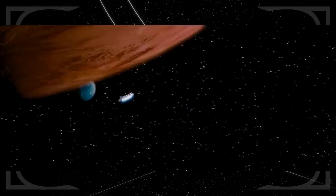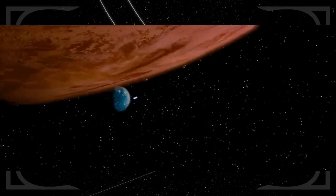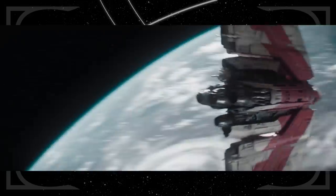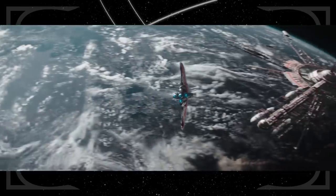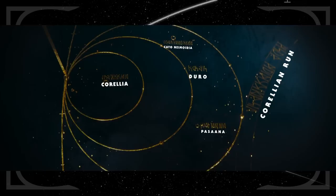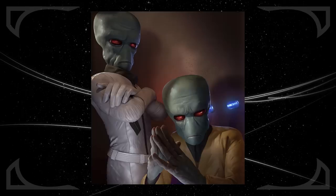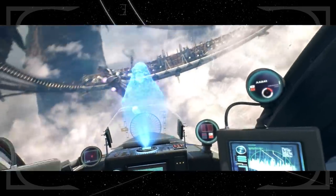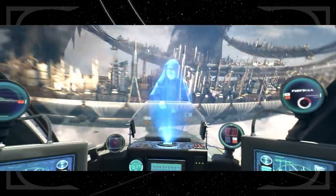One of Yavin's moons was the site of the Rebel base in A New Hope. The next screen shows us part of the Corellian Run with four planets: Corellia, Cato-Neimoidia, Duro, and Pasaana. Corellia we see in the second episode — it was a shipyard planet and the homeworld of Han Solo. Duro is a planet that has classically been near Corellia in maps of the Star Wars galaxy, and was the home of the Duros people. Cato-Neimoidia was a colony of the Trade Federation during the Clone Wars, seen during the Order 66 sequence in Revenge of the Sith.